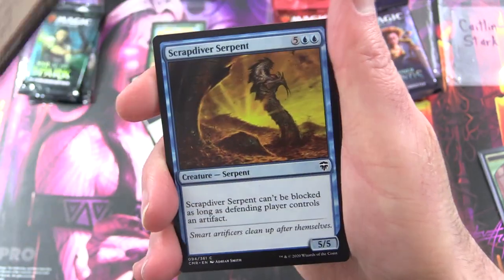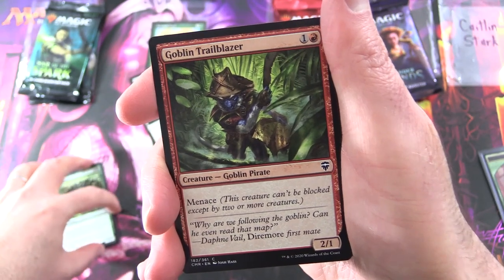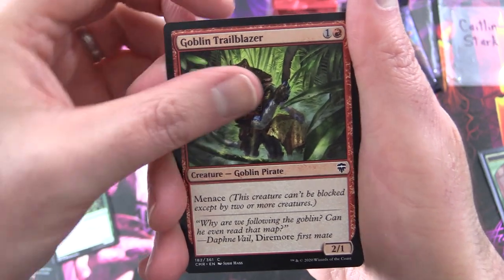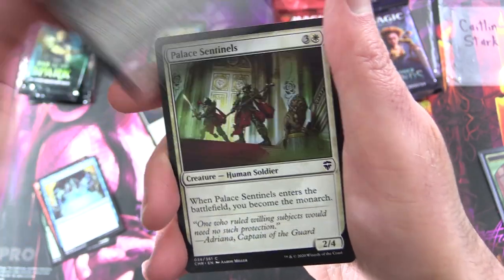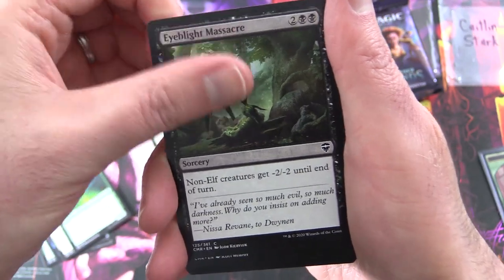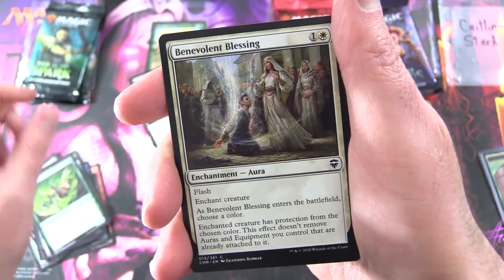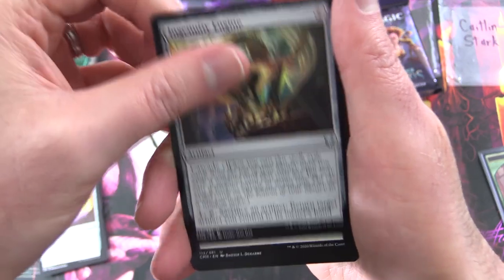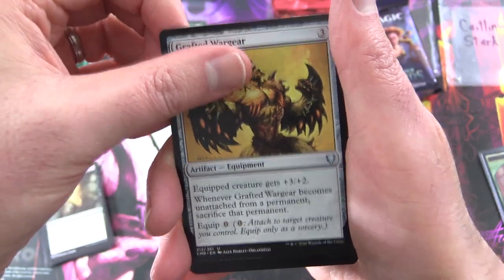We have Wild Celebrants, Scrap Diver Serpent, Molder Beast — I'm really trying to avoid the X-Files joke there. Goblin Trailblazer, Creature Goblin Pirate, very nice. Preordain, Bitter Revelation, Palace Sentinels, Farhaven Elf, Eye Blight Massacre, Ancestral Blade, Fertilid, Benevolent Blessing, Amorphous Axe, and Uncleman's Ingenuity Engine. Cast Down — I remember that one, that was a good one back in the day. Grafted War Gear.